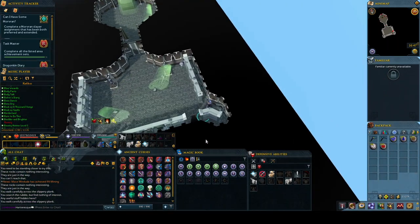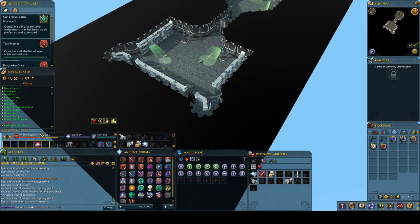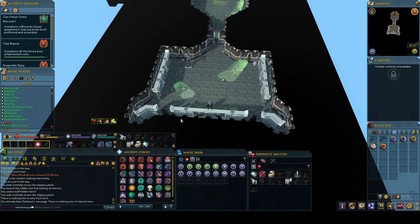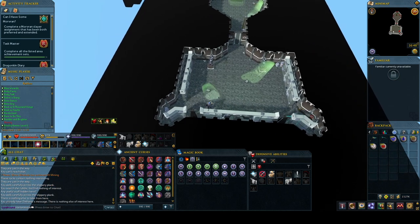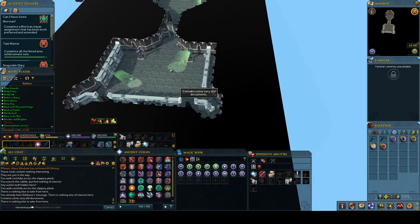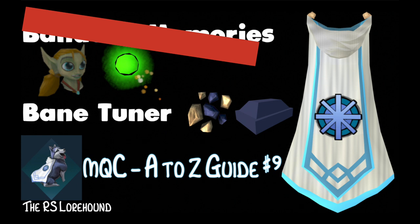When the Dragonkin attacked Kethsi, the Kethsians made a last-ditch attempt to stop them by tuning a Baneite weapon, but unfortunately the supplies needed were not available on Kethsi, resulting in the demise of the planet and its inhabitants. According to the Runescape wiki: if you forgot to grab the scroll before finishing the quest, go around the Kethsian agility course, slide down the platform, go down the stairs and through the door, then search the bookcase in the south-east corner. I hope that helped — if you're still struggling, please leave me a comment and I will get back to you.